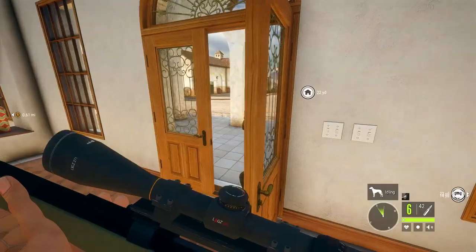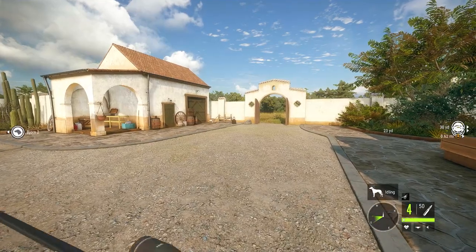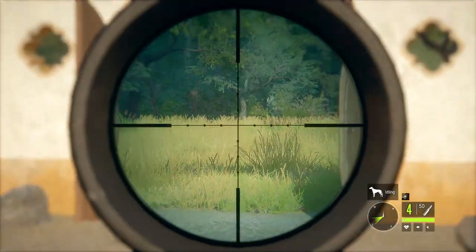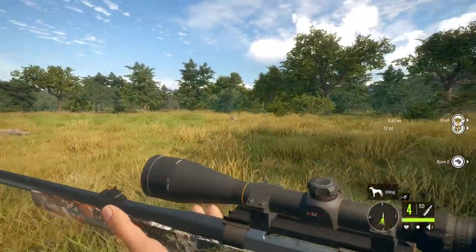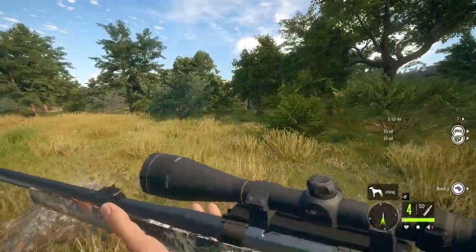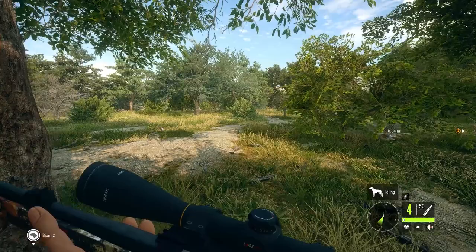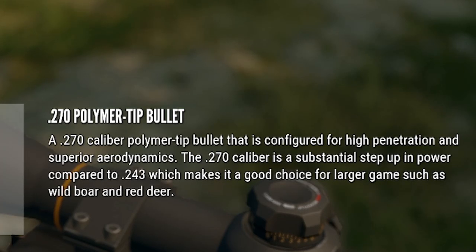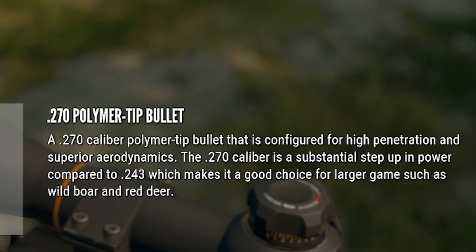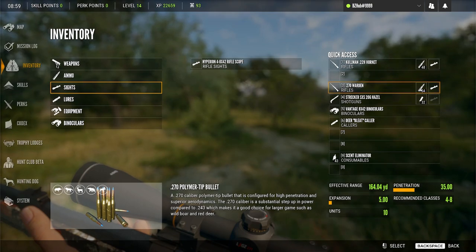Varmints like coyotes and bobcats — the 22 Hornet is going to take them out. And we've got the new 270. Moving up from the 243 to your first big-boy gun is a fantastic moment. You're going to be dealing so much more damage to whitetail — they won't be running as far. Looking at the ammo, you can take out boar, which is class 4, all the way up to moose, which is class 8. That range of 4-to-8 means we can take out so many different animals with this new rifle.